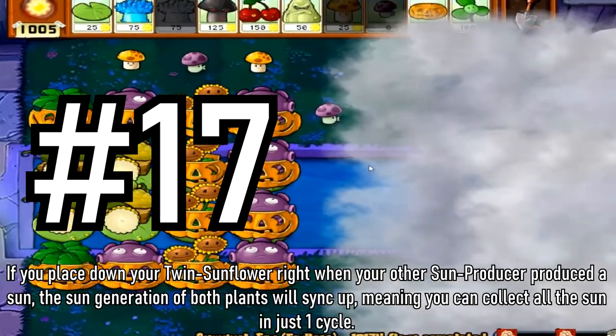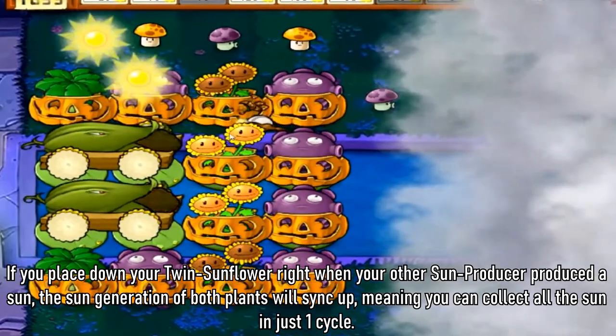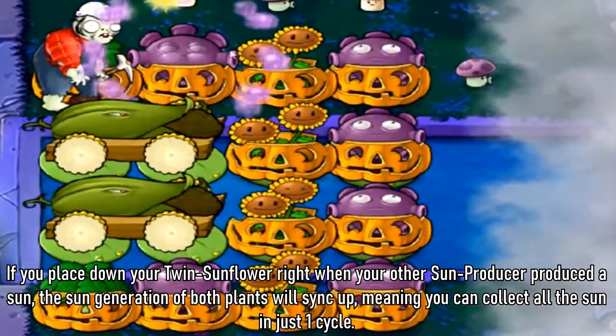Tip 17: If you place down your twin sunflower right when your other sunflower produces sun, the sun generation of both plants will synchronize up, meaning you can collect all the sun in just one cycle.